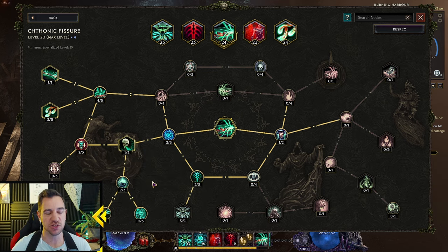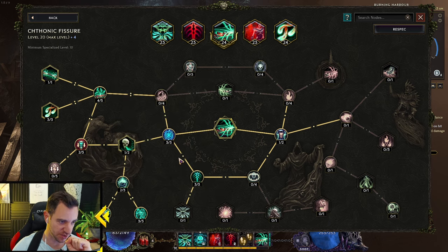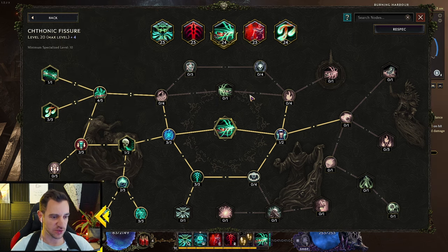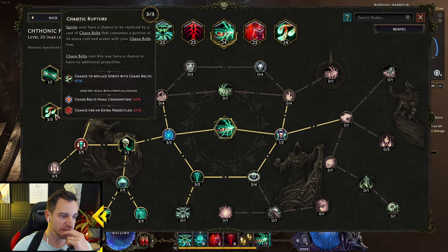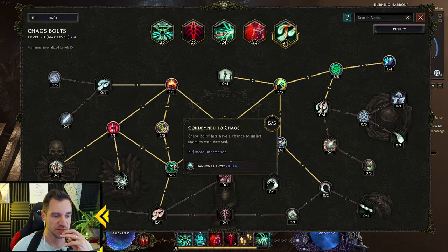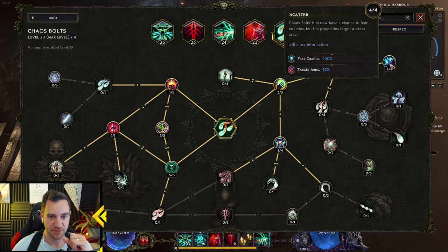You also gain necrotic damage — this is a fully necrotic damage build. Catechonic Fissure also does fire damage but we don't care about that; we scale everything with necrotic on all our skills. The spirits are replaced by chaos bolts in the bigger fissure version. Chaos bolts are part of the Warlock anyway — forget about any Necromancer crossover. The Catechonic Fissure auto-casts chaos bolts every now and then instead of the spirits.